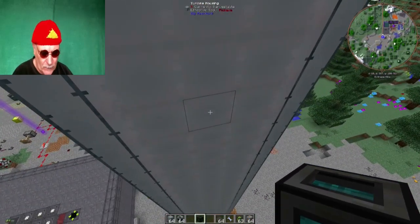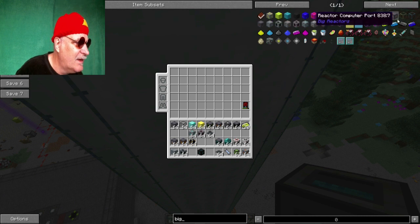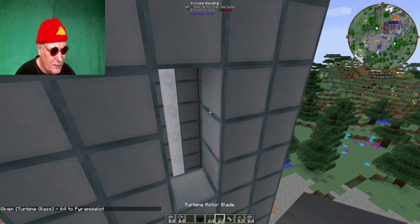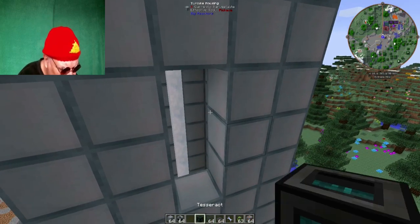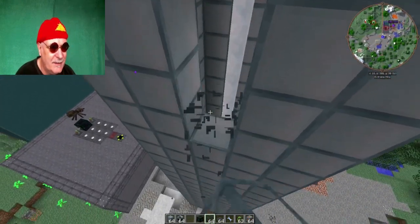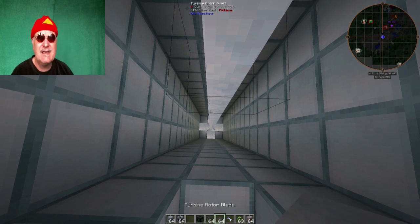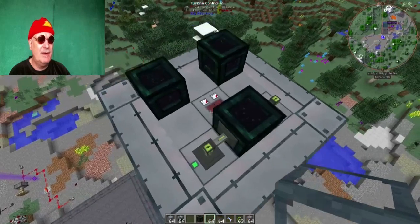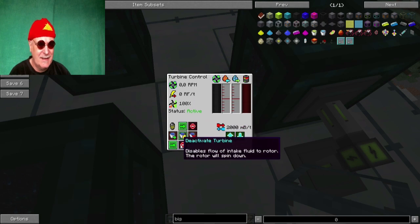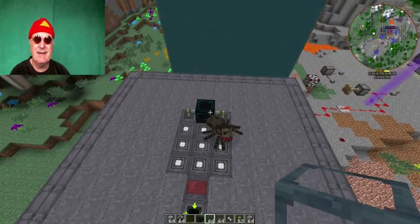Jetzt habe ich das fertig – damit ist die Turbine im Grunde einsatzbereit. Ich kann die jetzt theoretisch hier anstellen, aber es bringt noch nichts, weil hier kommt ja gar nichts an. Das müssen wir natürlich noch organisieren – vom Reaktor aus. Denn der macht ja bis jetzt nichts anderes als Energie produzieren. Das muss sich jetzt ändern. Wir haben dann natürlich hier den Coolant Port auch als Empfangsvariante. Aber letztendlich brauchen wir das Ding – hier soll ja direkt unten alles auf die Laserdrills gehen.